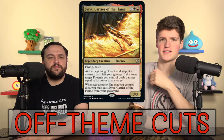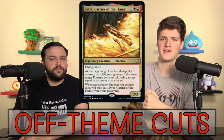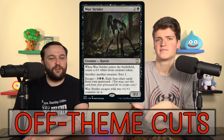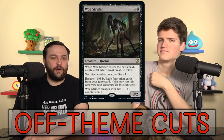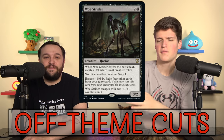We got Cyrix, Carrier of the Flame. This is so obviously just for its own thing — it's Phoenix Tribal. We're not playing that, so enough said. Woe Strider is also getting out of this deck. We don't need sack outlets. This is not interesting to this deck at all. It's supposed to be a reusable do-it-again, but you play this card as a sack outlet, and we don't need the 0/1.